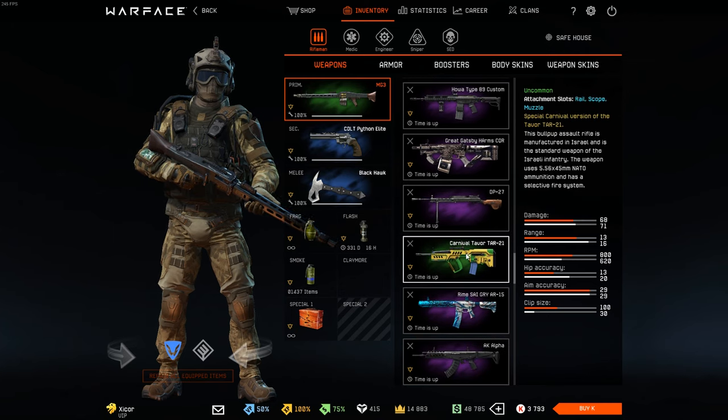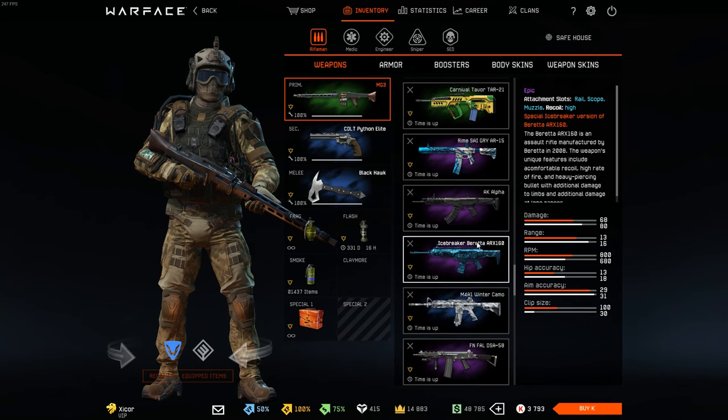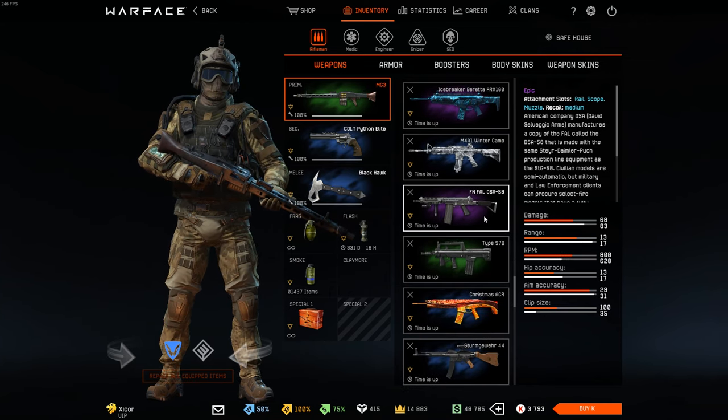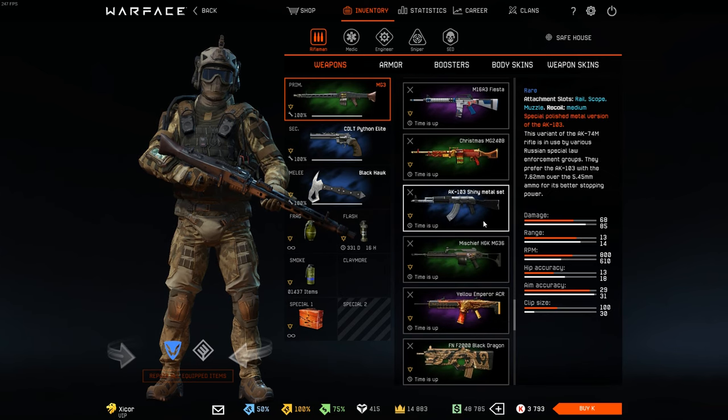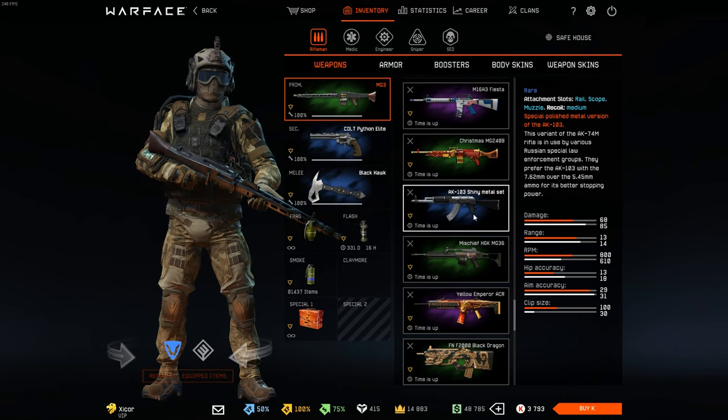For example, this World Cup one — I'm going to keep that. This shiny metal set, I don't know if it came back, but it was one of the first ever camos we got, like back in 2016 or 2017.